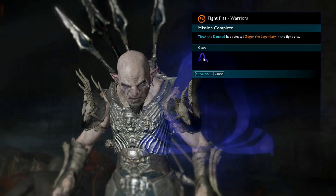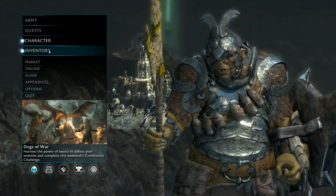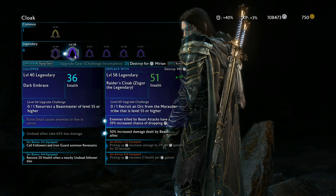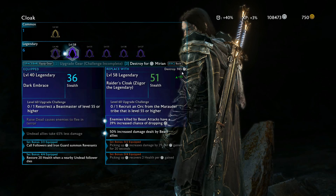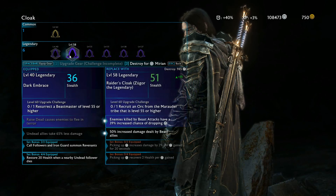Now that he's dead we get some legendary gear, which is an additional bonus to all of this. I'll go into my cloak and I have a level 58 legendary Raider's Cloak, which I could destroy for 985 Mirian. That was once again a couple of minutes to do that - though this bit I'm probably going to keep for now, as I tend to keep all my legendaries.